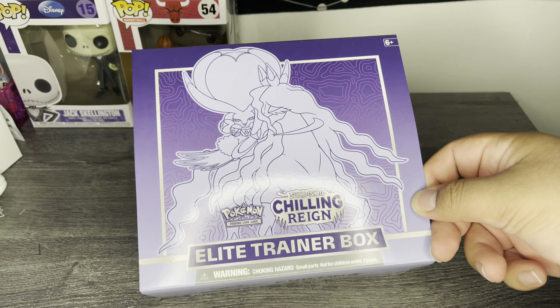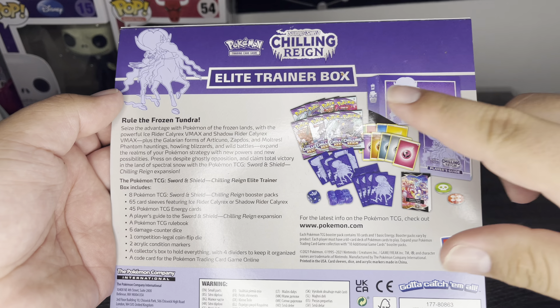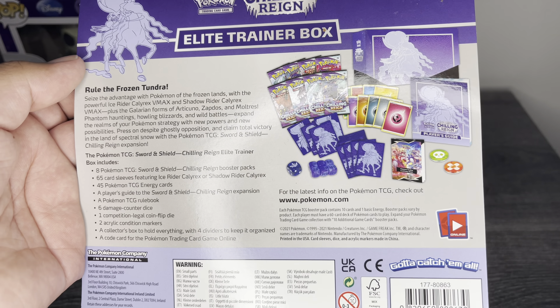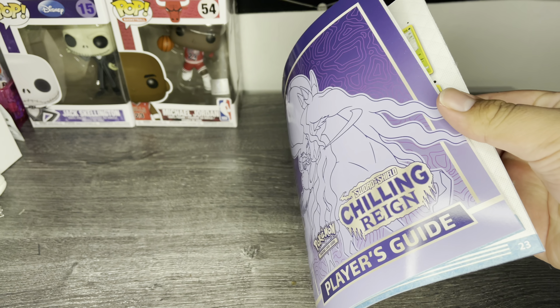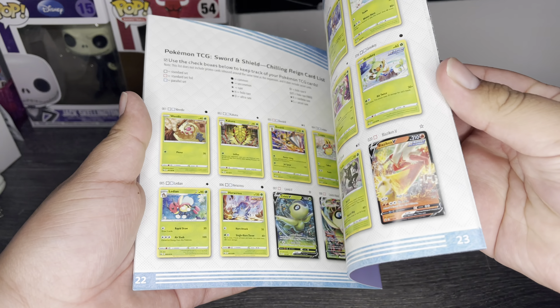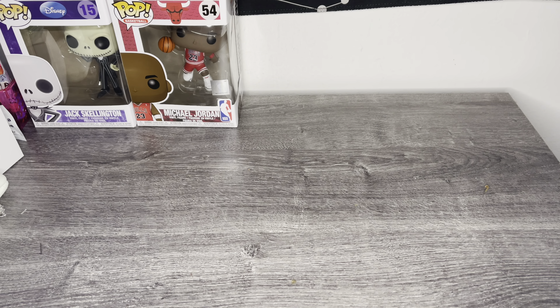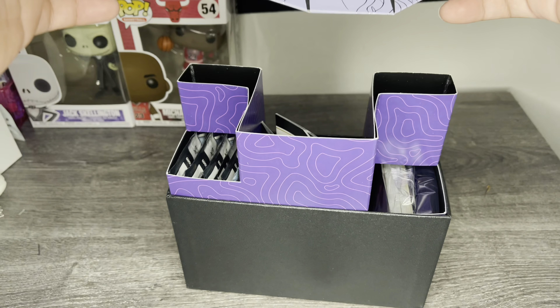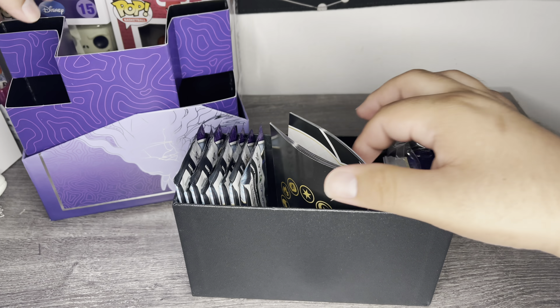You guys know the deal with all ETBs — standard little sleeve right here comes with the Apex. You'll get the sleeves for your cards, the dice, all of that, the little handbook where it tells you all about the cards. I myself have yet to fully look at it because I wanted to surprise myself. We are going to have eight packs for today's video, so hopefully we can pull something good.